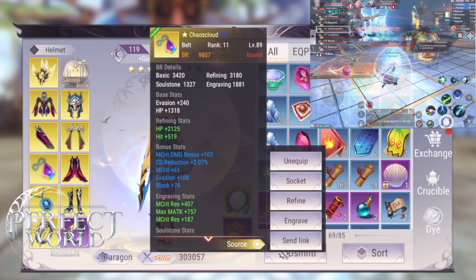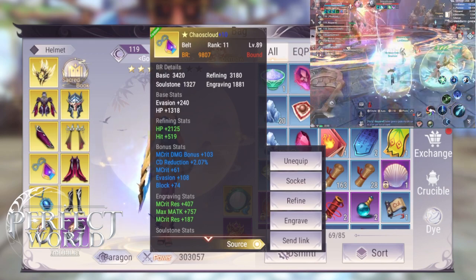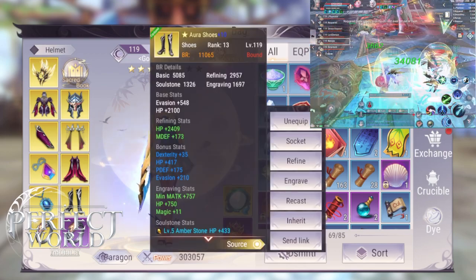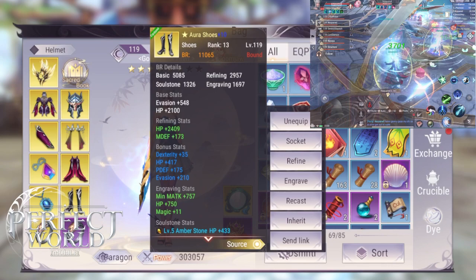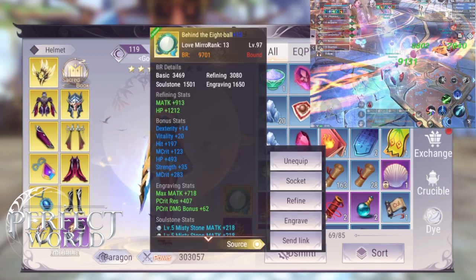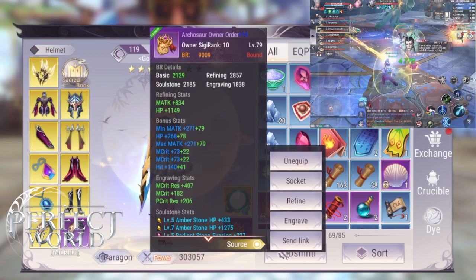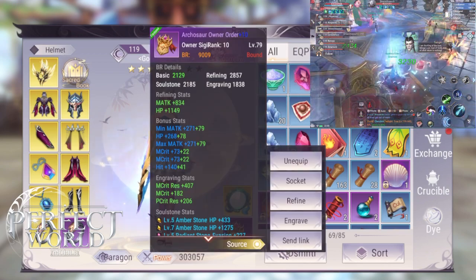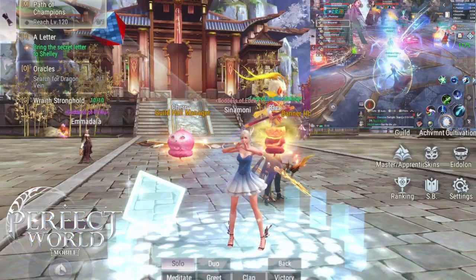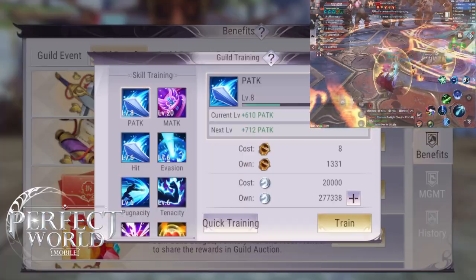If you want to play Demon Cleric, you want to go Glass Cannon with all M Attack — min-max M Attack and M Crit type damage. Many people have asked whether you can be both a good Demon Cleric DPS and a Sage Cleric Healer. You can, but you need pretty much all M Attack stats on your gear, plus an extra set of Sacred Books just for DPS, and all the Demon Cleric skill books. It gets more expensive, but yes, you can do both.